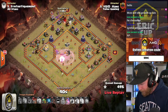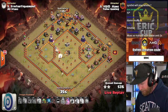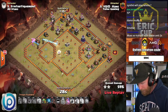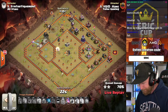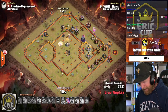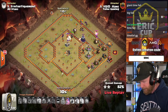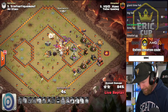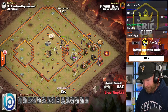He runs the Hogs in parallel with the Lalo — Hogs in from the bottom, Lalo starts from the top. But only 30 seconds left. He's misjudging the time, going for the big Queen charge but slowed down by a Tesla. He has enough force to take the rest of the base but definitely needed a little something extra. It's going to be a time fail — 88%. Nice attempt from Exorcist of Tribe Gaming.